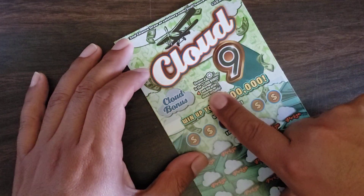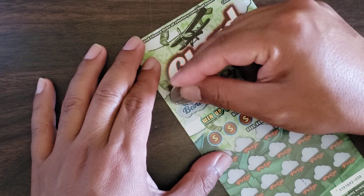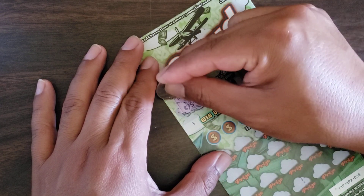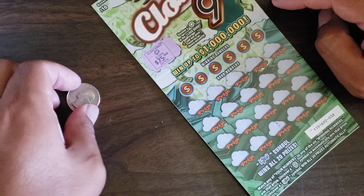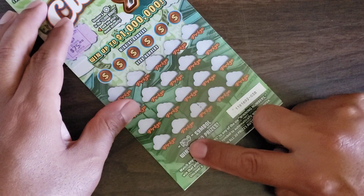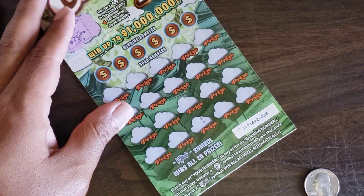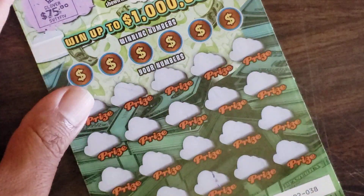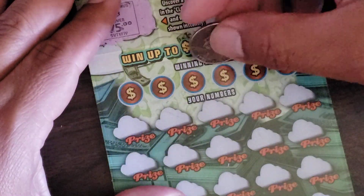You can cover a little bit like a sun in the clouds, and when that prize shows instantly, we'll do that first. It's a clover, but what was the prize? If you get the plane, the plane wins all prizes.